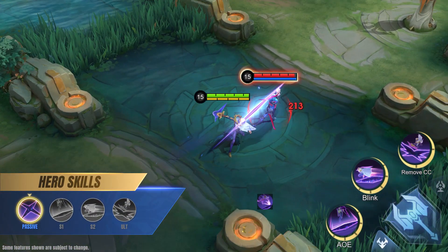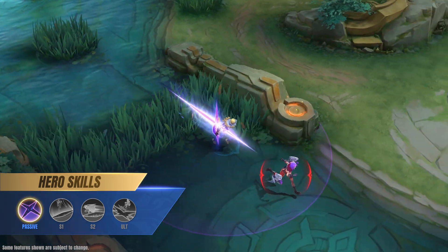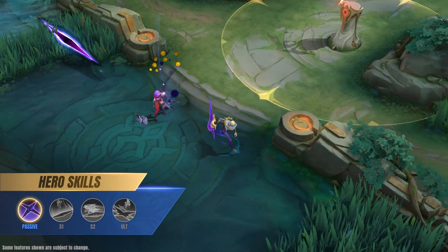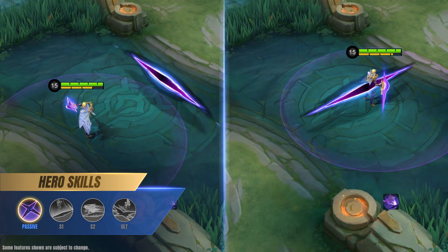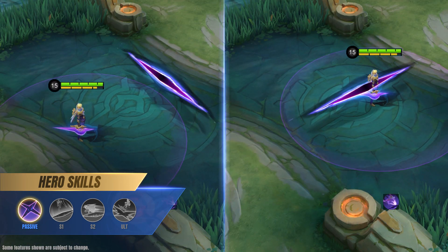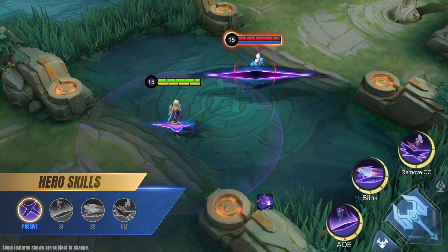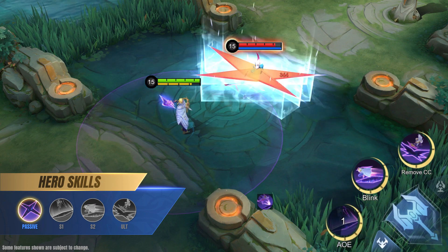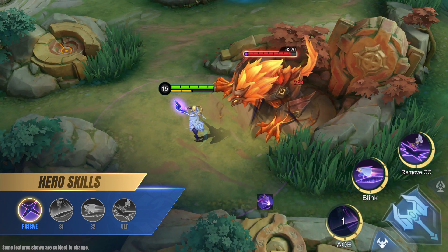Passive: Dimensional Rift. As a scholar that mastered the multiverse, Nolan has gained the ability to cut through dimensional planes. When Nolan uses a skill, his Cosmic Gauge cuts through space to create an unstable rift that slows enemies. When two or more rifts come into contact, they will activate, pulling enemies to the center before exploding to deal physical damage.